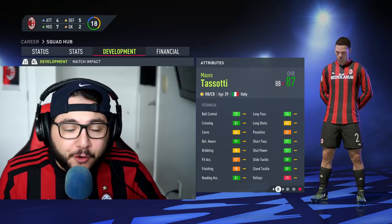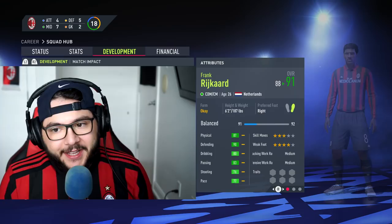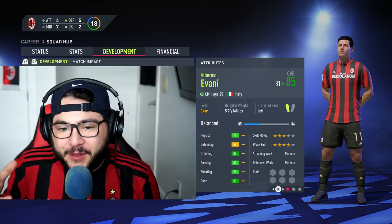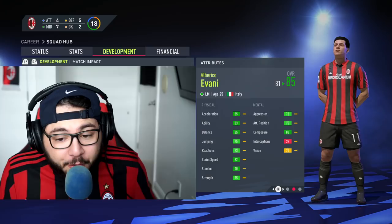I had to do a little bit of research to get some of the overalls. Maybe I'm overrating some of them, but this was a fantastic side so I really don't mind giving them a boost. In the midfield, Frank Rijkaard, 91 overall. Just look at those stats. I can't wait to use this Dutch trio of Rijkaard, Van Basten and Ruud Gullit. On the left I went for Alberico Evani.